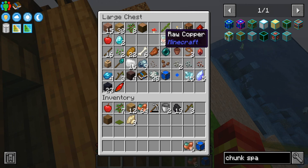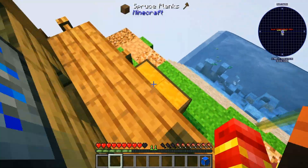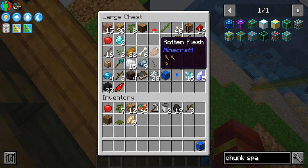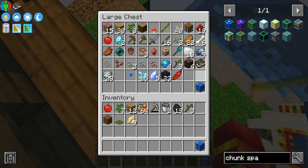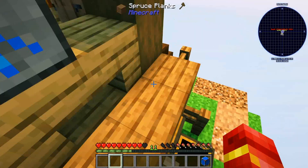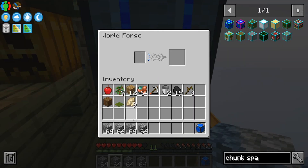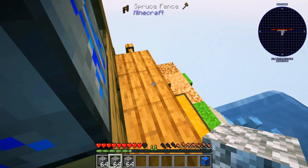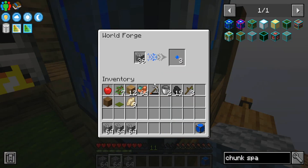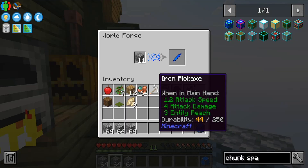Yep, so we're gonna go ahead and make a world core. How much copper do we actually have? I think we might actually have enough to do this. We did actually get a world core for completing the quest, but I wanted to show you guys how we actually make the world cores. Once we get more iron, I will make a hopper, and we will have two hoppers - one going in, one going out - getting more world cores.